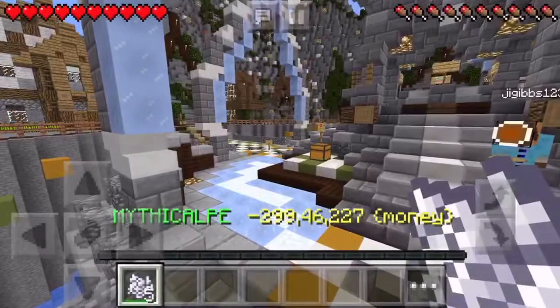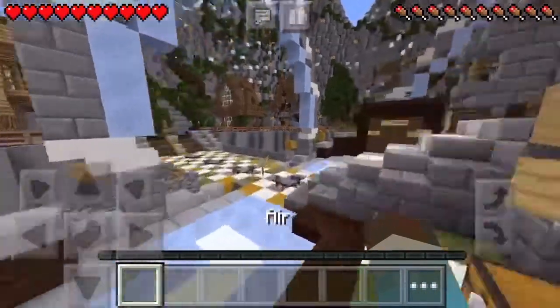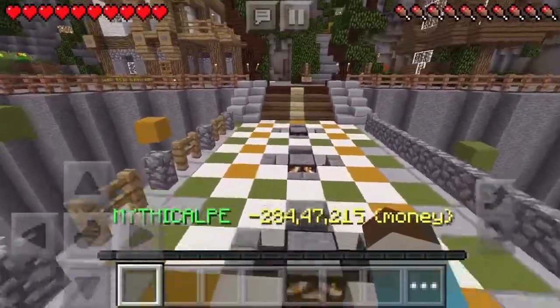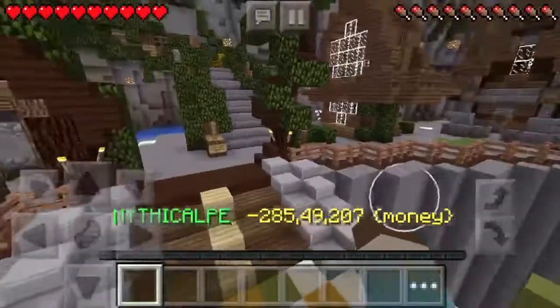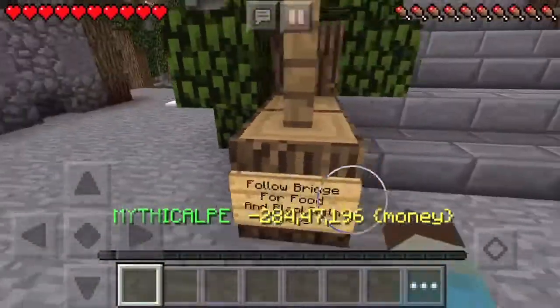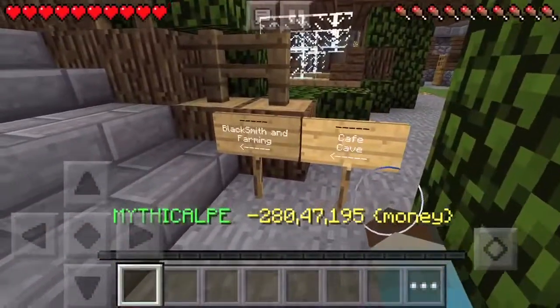You start off with a hundred dollars. I accidentally bought some bone meal so let me get rid of that. Right here there's a food shop and a blacksmith shop — these are all built by builders, they're not ported, so it's pretty nice.